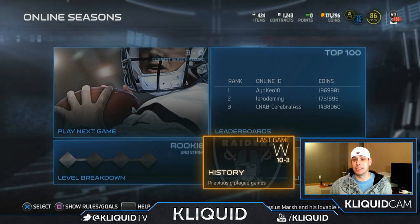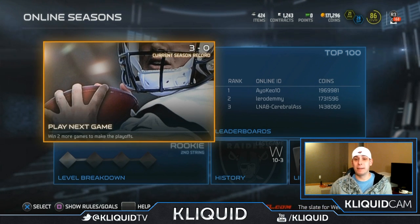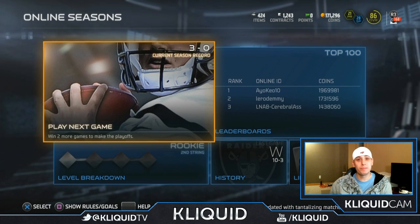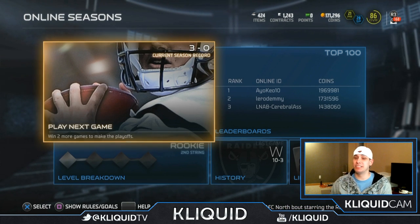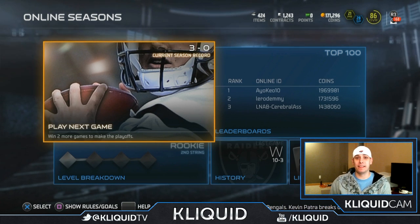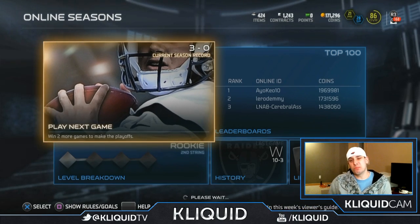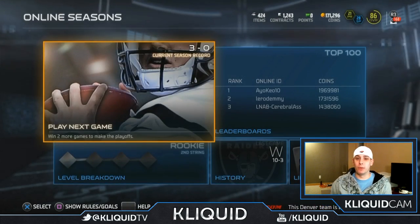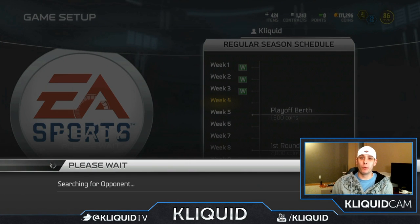I've got some serious improvements to my team now. I am an 86 overall and I've got a few elite cards to play with, so we're definitely gonna be in a better situation going forward. I'm feeling fairly confident as far as my players go. It just comes down to whether or not I have the skills, and I've still got to make major improvements in my game if I want to be competitive in the higher levels. But we're still in the rookie division, so I think I should probably be able to beat most of these people. Let's hop in and start the search and see what we can find for an opponent.